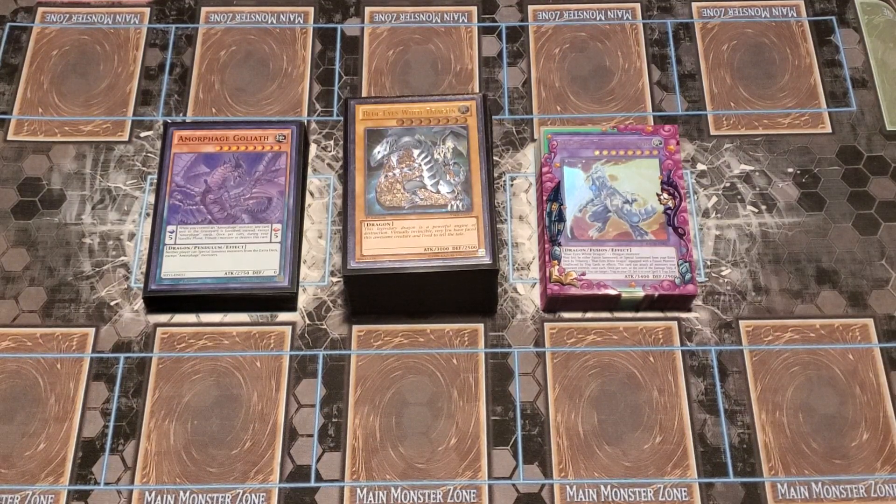Hey everyone, it's Max Clawson, and I'm bringing you an update to my Blue Eyes White Dragon profile post-Duelist Nexus. This is going to be a version that's not focused on the Branded — it's more Synchro-reliant. I took this to locals; spoiler alert, didn't do too well, but that's the problem with these legacy kind of decks. You either see what you need or you don't, and the game's just bad RNG at that point.